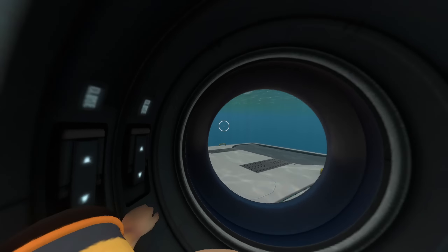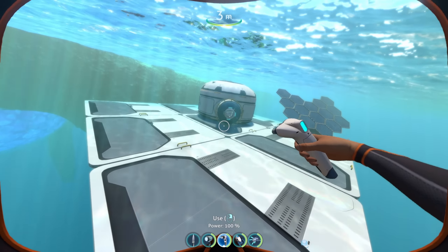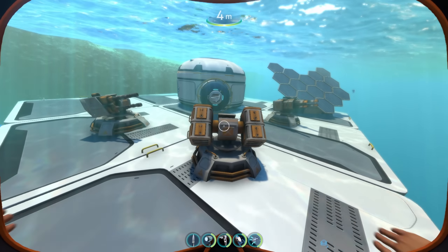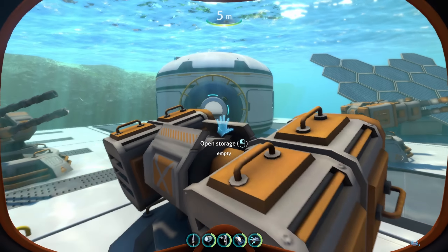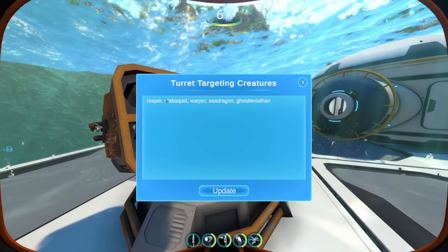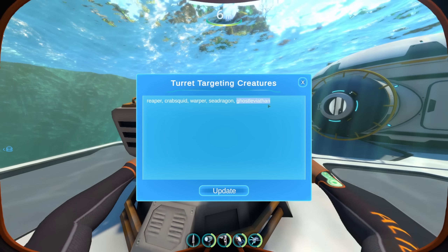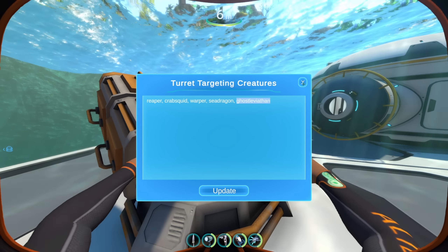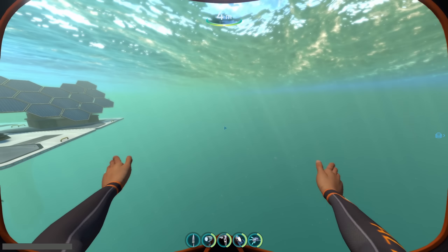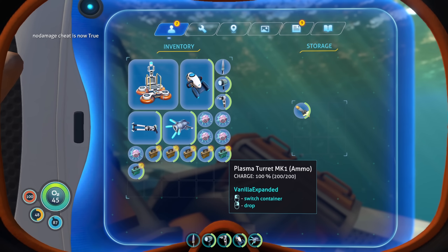But let's be honest, the real thing we all care about is how are you defending your base from those Reaper attacks. And my solution? Absolute annihilation. These are three types of buildable turrets, which is freaking wild. When you swim up to the turret, you can press T on your keyboard by default, and this will open what creatures it should target. You can type anything in that you want, click update, and it will start targeting those things. Let's try spawning a crab squid — they are targeting it, but I have to give them ammo. Let's feed this thing some torpedoes.